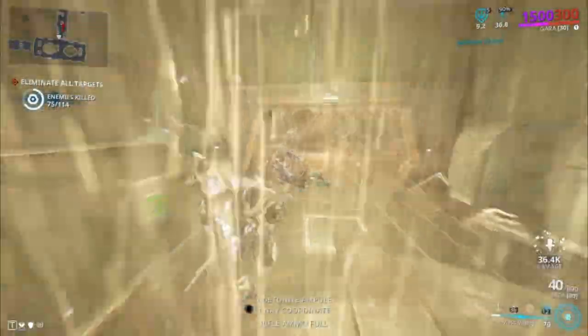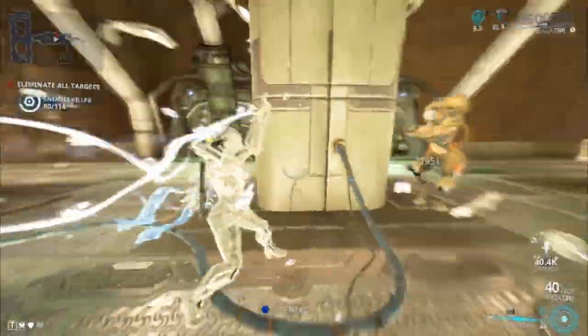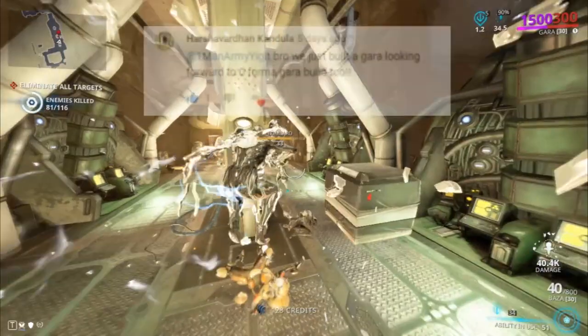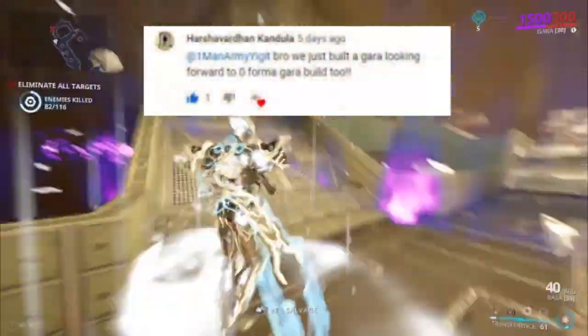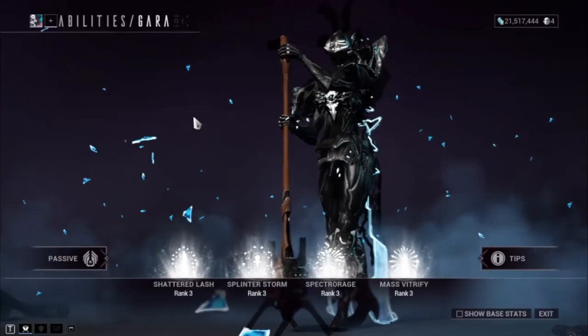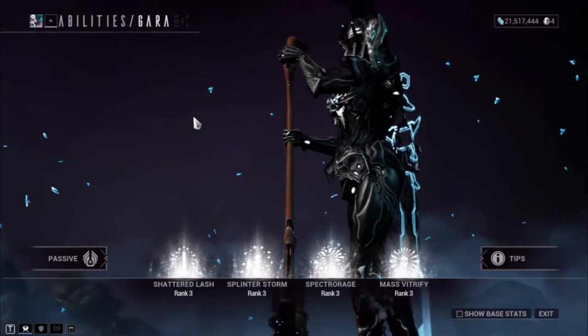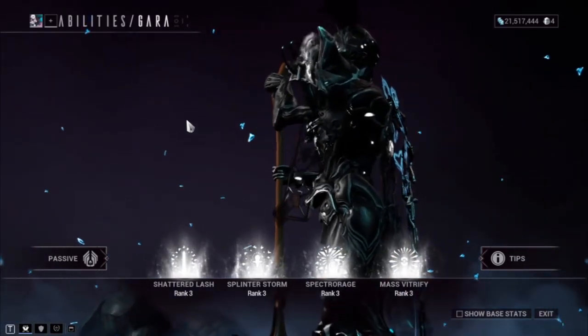In today's video we're taking a closer look at Gara and her abilities — another room-clearing tank. This was a requested video by a subscriber; his name is Kendula. Before I give you guys the build, let's take a closer look at her abilities along with her passive, because knowledge is power.